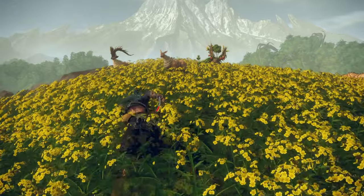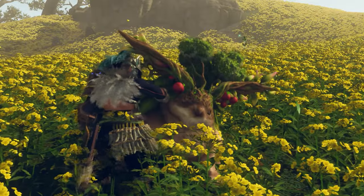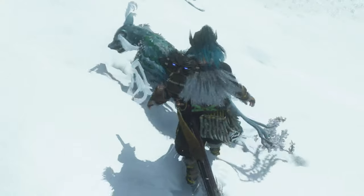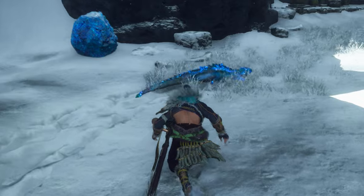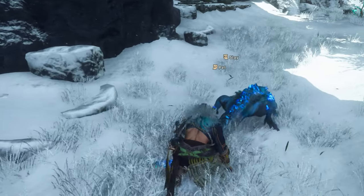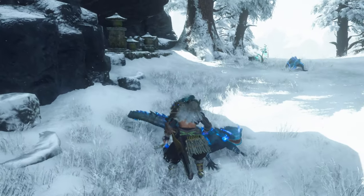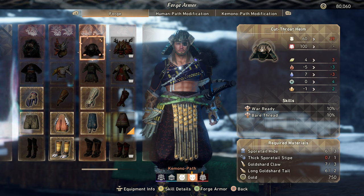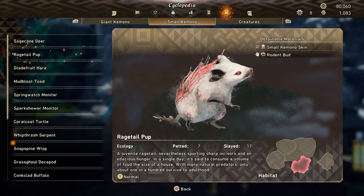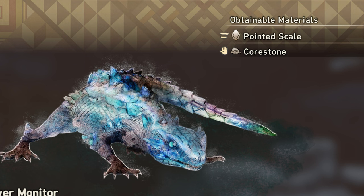The various creatures in Wild Hearts don't exist just to be killed for materials or ingredients — they're also there to be pet. Yes, even the scary looking ones. All you have to do is crouch and sneak up behind the animal and press L2, or whatever the pet prompt is for you. It's actually crucial for getting unique materials necessary to upgrade weapons and armor. Keep in mind that in later chapters, some animals drop a different material from being killed versus being pet.